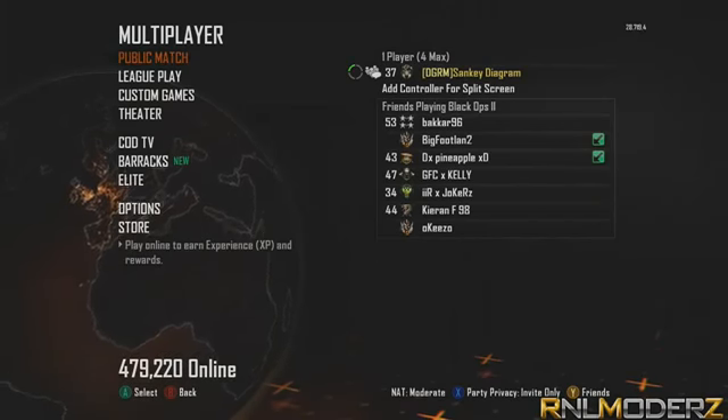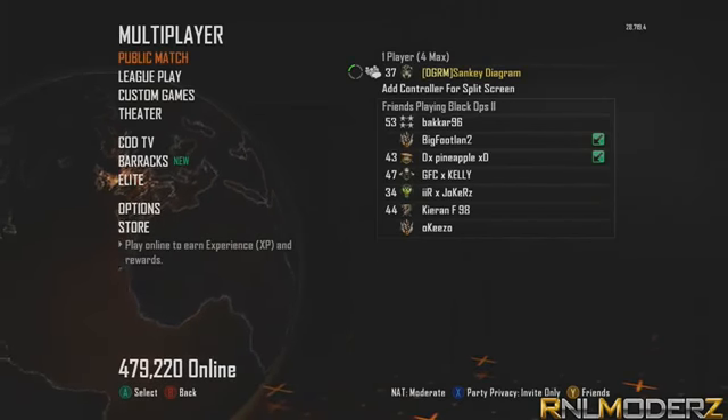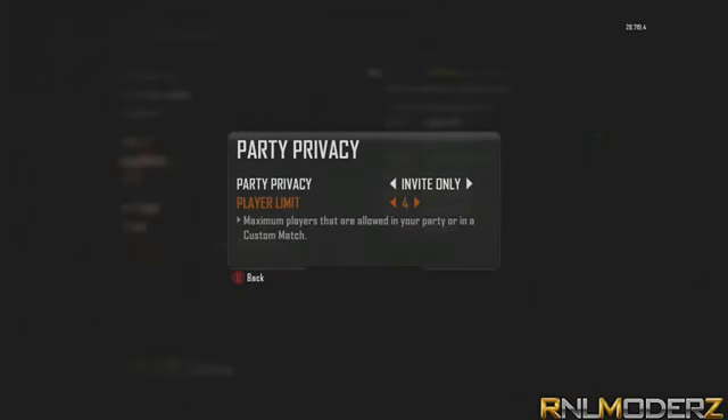So the first thing you guys want to do is press X or square and get the menu up like this. What you want to do then is change your player limit to 4. It cannot be more than 4 or less than 4 — it has to be 4.